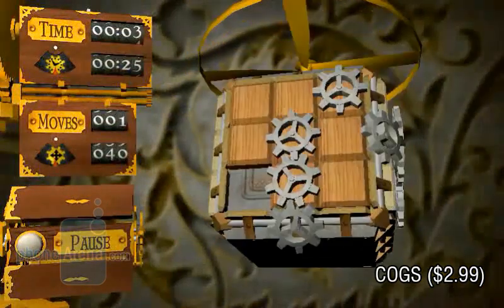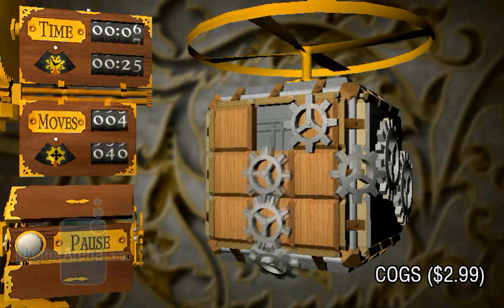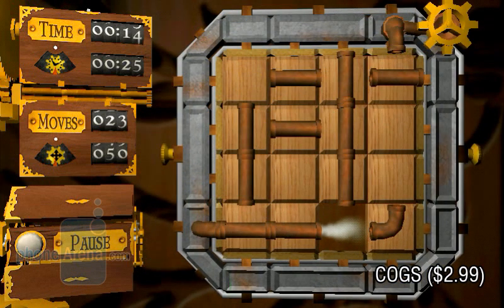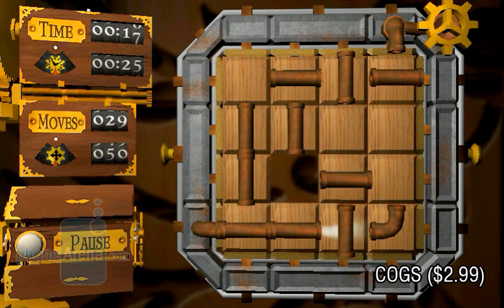Cox is a challenging brain teaser that combines multiple puzzles in one. Along the way, the player has to make the most of the parts that are available and figure out ways to make gears turn, steam flow, bells ring and a whole lot more.